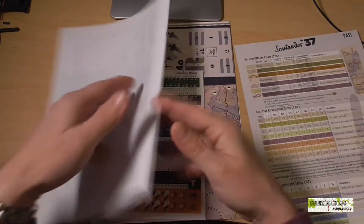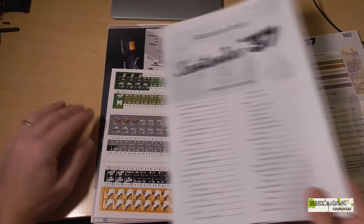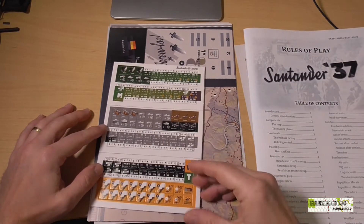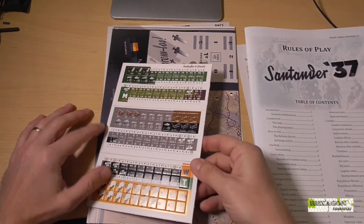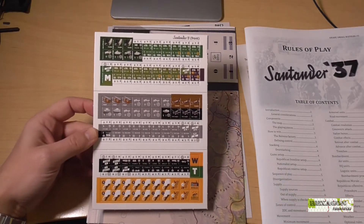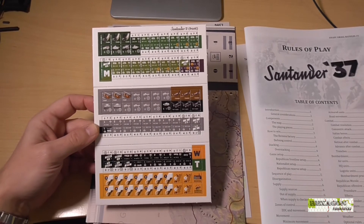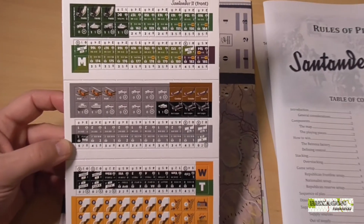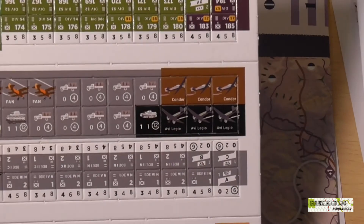As we can see, well presented, simple, easy for anyone who has played wargames — they won't have any difficulty. Now let's look at the counters in a bit more detail. In this case, as I say, they are the small half-inch ones, and here we're going to zoom in a little.